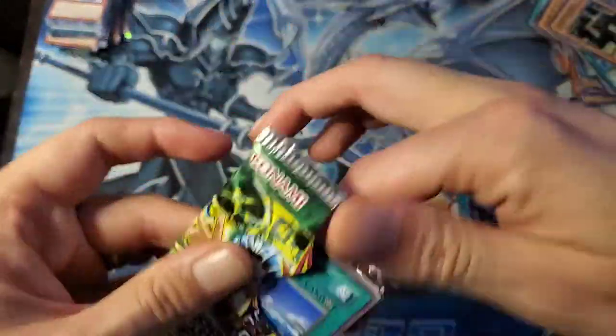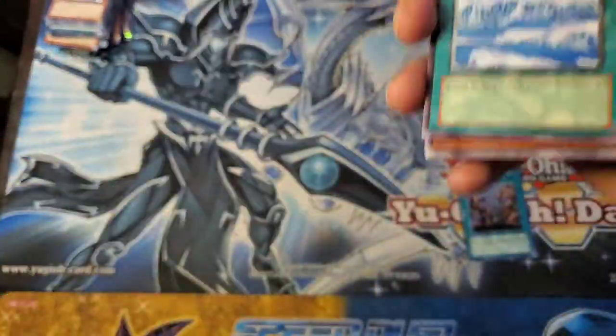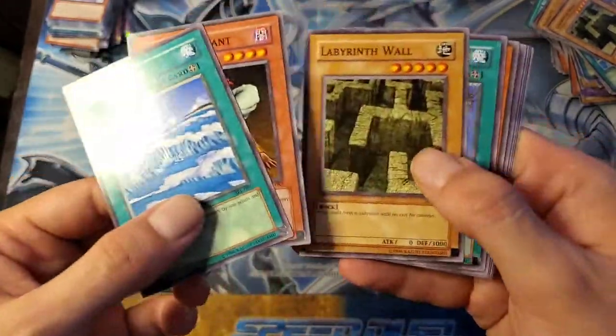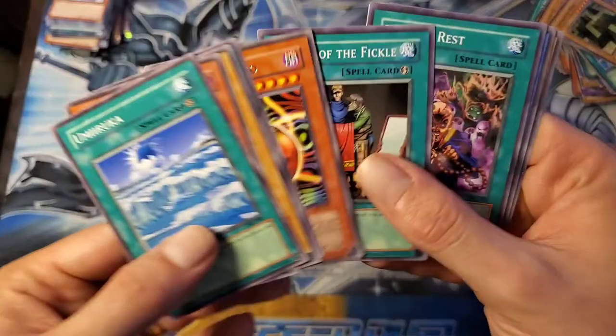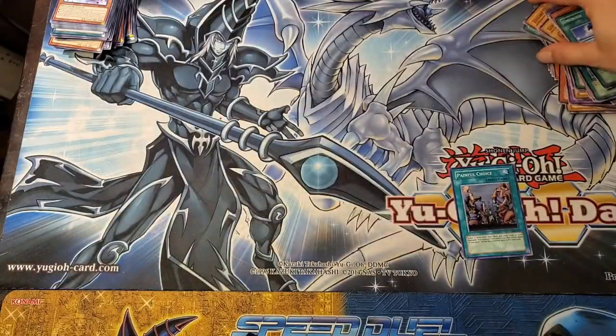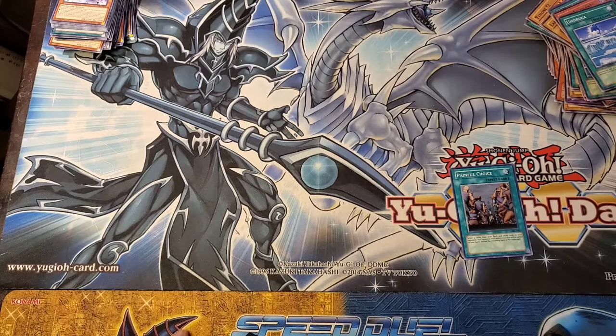Serpent Night Dragon, Pot of Greed, Flash Assailant, Labyrinth Wall, Mystic Tomato, Tailor of the Fickle, and Twin Long Rods Number Two.